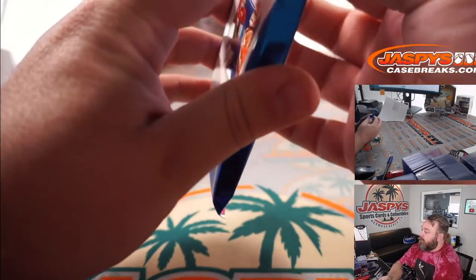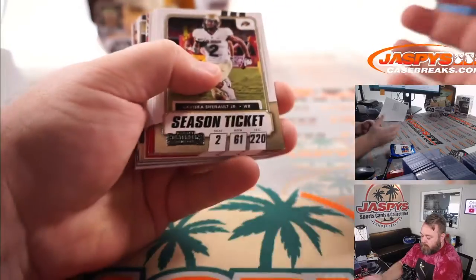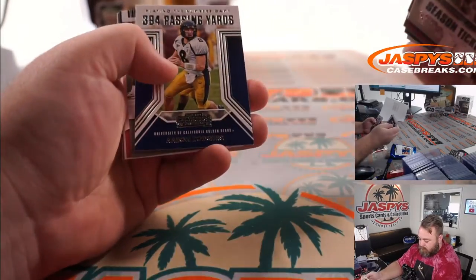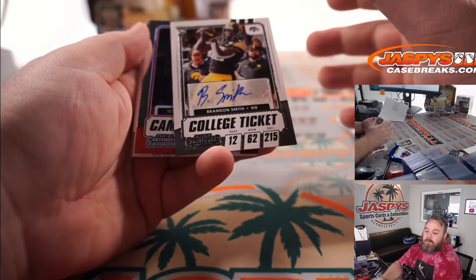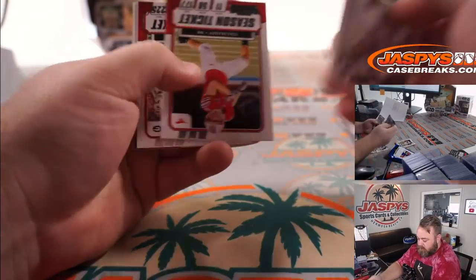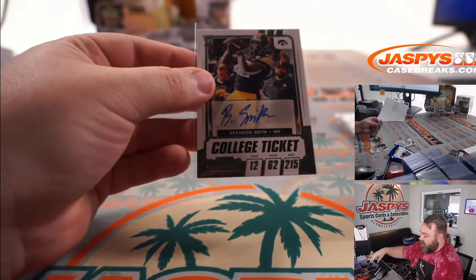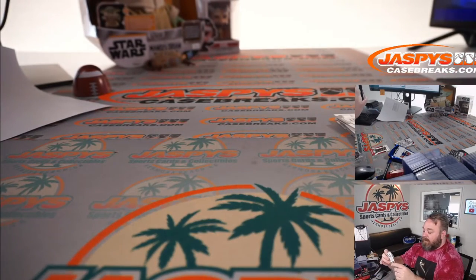Last pack — pack 12: Patrick Mahomes, and you got Brandon Smith — college ticket auto — and Mukuamu again, and Teddy Bridgewater. The final auto out of the break is Brandon Smith, wide receiver out of Iowa and the Hawkeyes. There you go, guys — that's the break. Got a nice dual auto in there.